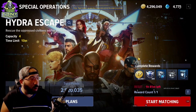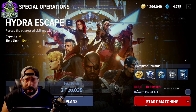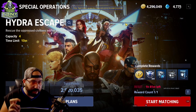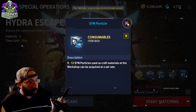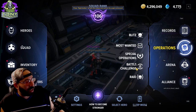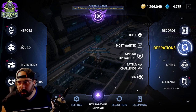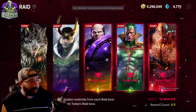Special Operations is a once-a-day attempt to fight through content — it has a chance to drop regional gear, which is super special gear that rarely drops but is worth pursuing. It's also the best way to get sim particles, which help you craft gear. Battle Challenge is your weekly tower — just go in, fight through it, get a little more rewards. Not unreasonable and pretty fun.